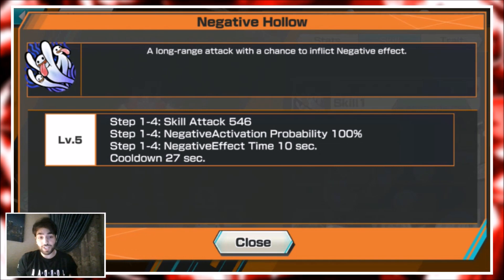Negative Hollow is really good long range, and if it hits them they're negative — they can't do anything, and you are a big big support to your team at that point. The damage is okay but the negative effect is the real value.